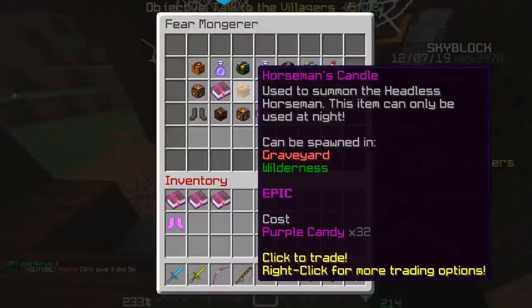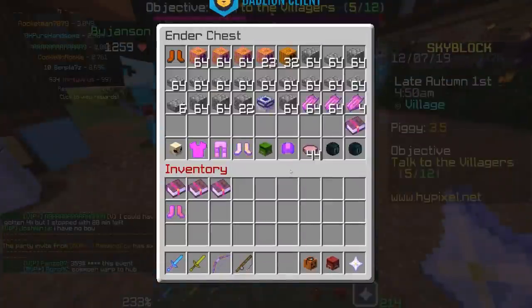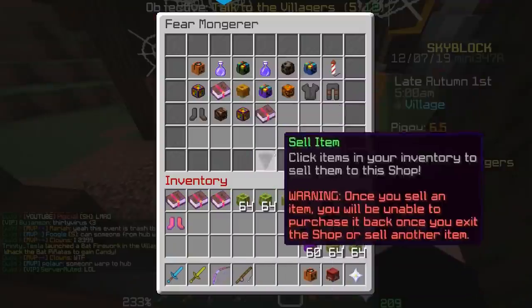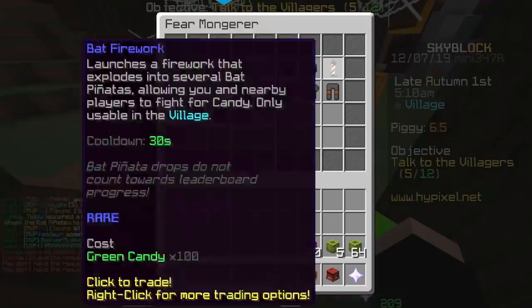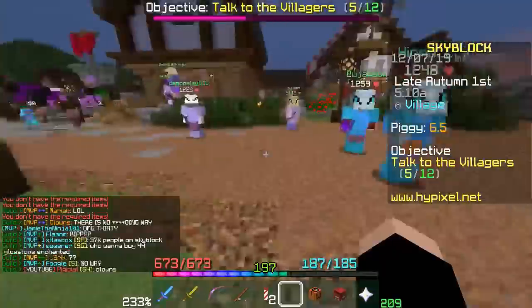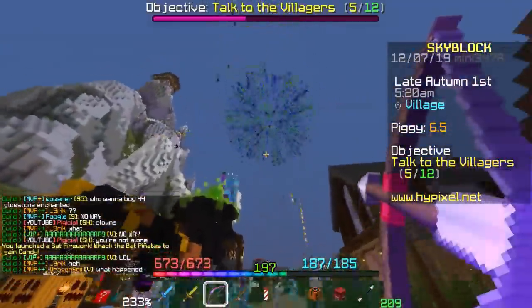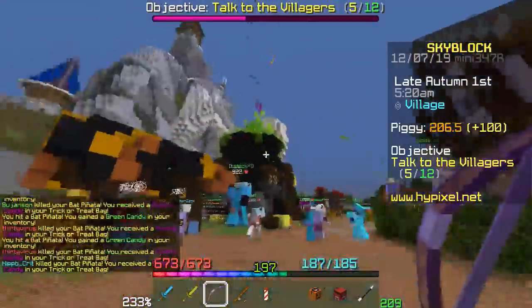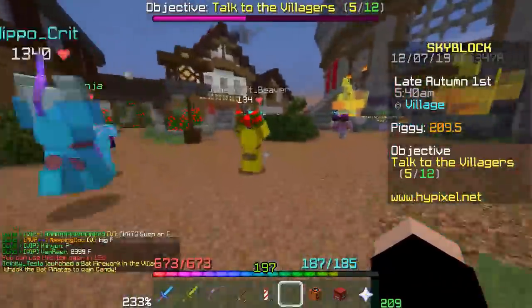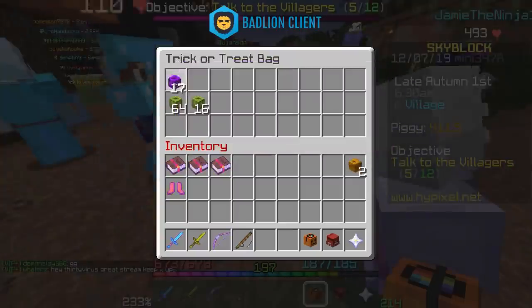Horseman's candle — thirty-two of these. We're gonna need to buy a whole bunch. Time for some fireworks. We're gonna buy horseman's candle, put it down — that should have given me ten, it did. Another horseman's candle.